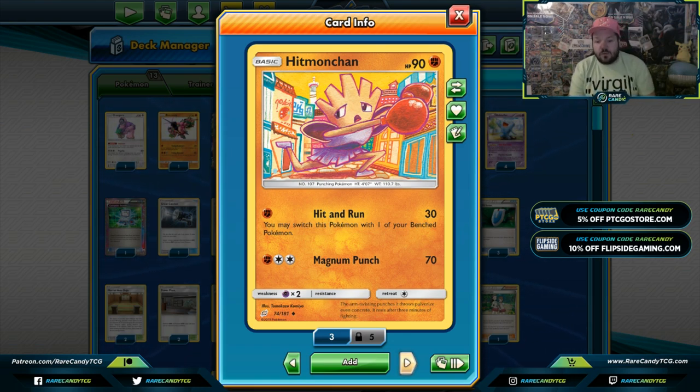Hitmonchan — we're using this for Hit and Run to do 30 damage and go into a Wobbuffet. 30 damage sounds awful until you realize this is spiritually a Dawn Fan as a basic Pokemon. Diancy makes it 50, Choice Band makes it 80, Strong Energy makes it 100. So if you're going 100 and then putting up Wobbuffet, and your opponent's Pokemon all have abilities — they pass — it really makes it hard for them to get around that.